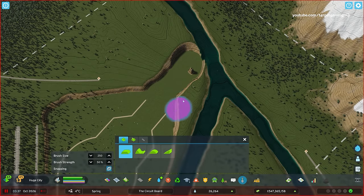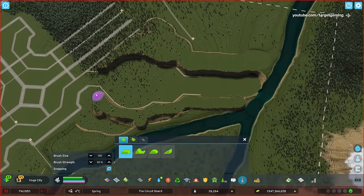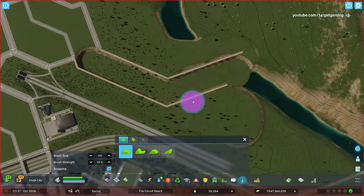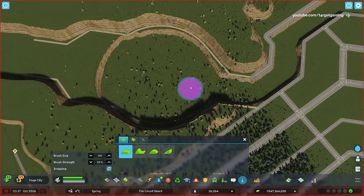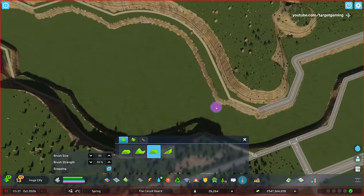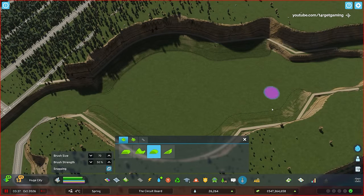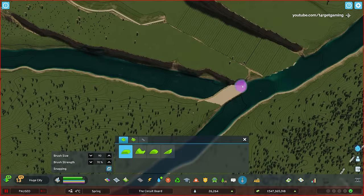I then worked on the top connection and for this I had to bulldoze the rail — I cannot forget to rebuild it again. I also built these walls temporarily to prevent flooding while I'm messing with the water flow. I can bulldoze them in the future or keep them and shape them into a more natural looking mountain range. Then I dug out the area for the canal — the depth is not really important here so I just selected the depth level I thought was adequate.